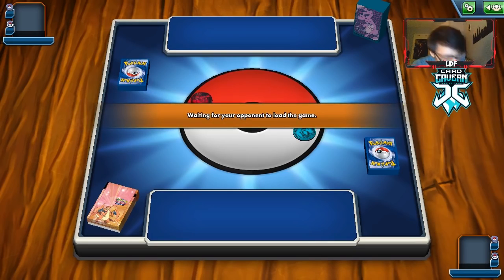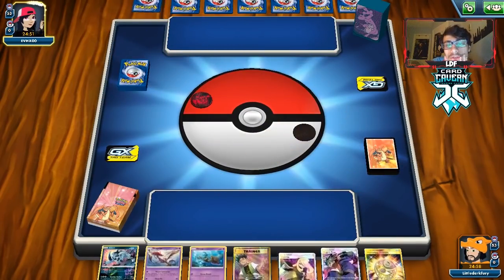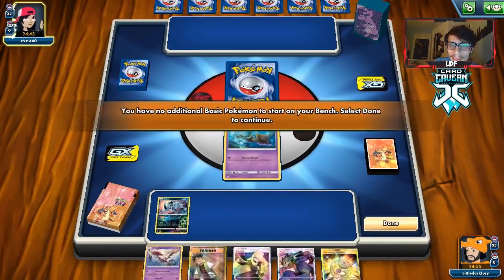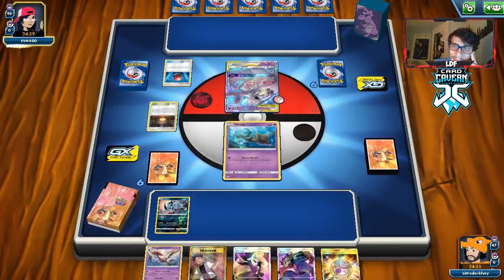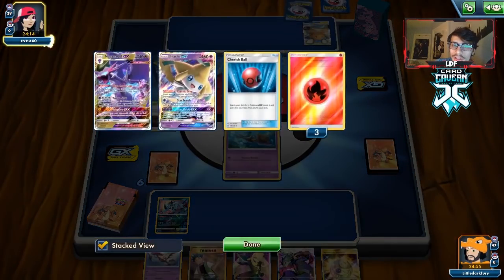We're up against Mewtwo. Cross Division is definitely scary, but we can do 80 damage with Dragalge — and with all the Poison damage that's 280 total. We get an Absol/Skrelp start, not too bad. The only thing I'm worried about is Cross Division. We have Koga and Dragalge but no Energy. They start with Mewtwo, which means we're in trouble. There's a Dedenne — hopefully we see some switches and Mallow and Lanas get discarded. They do lose a Jirachi.